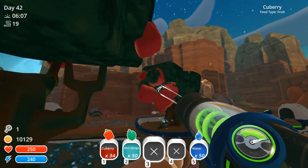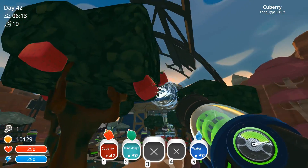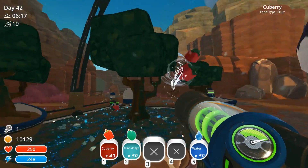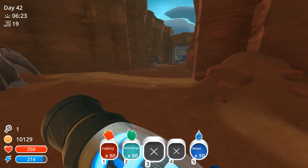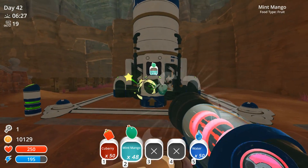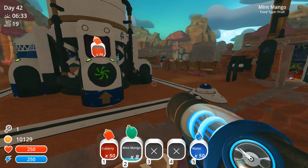Holy cow, you can see the Garden Deluxe upgrade coming in strong here. Oh my god, there is no reason for me to ever store food ever again. I can just purely rely on leaving the food on the ground, coming through every day, picking up a stack of 50, and depositing it again. No longer do I even need to store the mint mangoes or the Q-berries. This is insane — this is officially insanity.